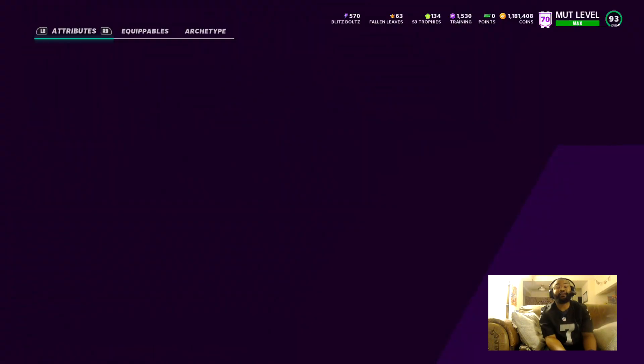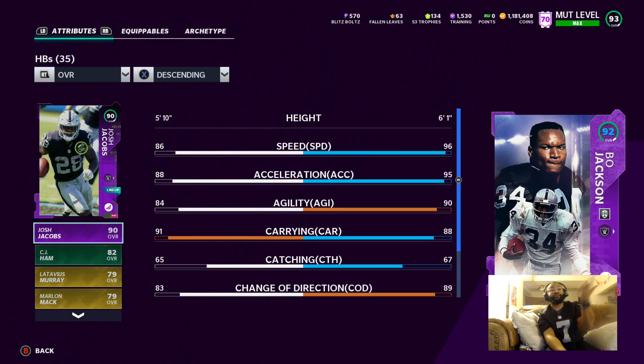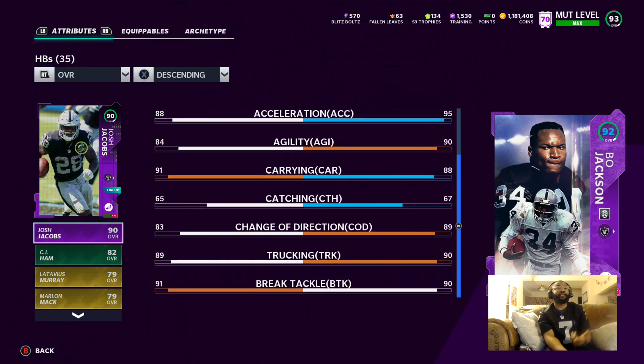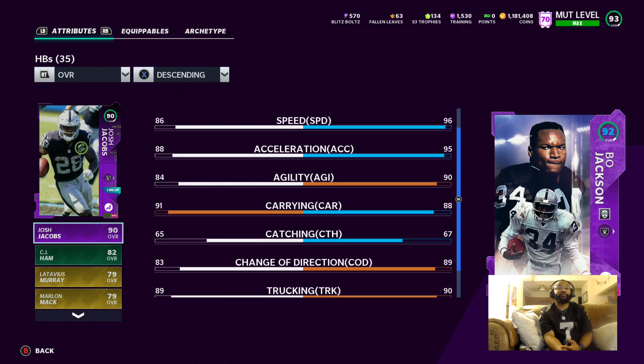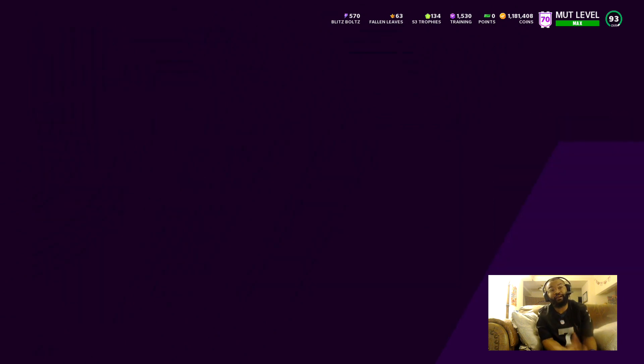Sprinter, rover, brawler for sure. Bo Jackson here — I can't wait for the next upgrade on Bo, he's gonna hit 99 speed, it's gonna be great. Right now we got him at 96 speed, 95 acceleration, change of direction 89, trucking 90, break tackle 90, carrying 88. I'm pretty sure he's gonna get a Christmas card — if he gets a Christmas card, he's the best back in the game without a doubt.